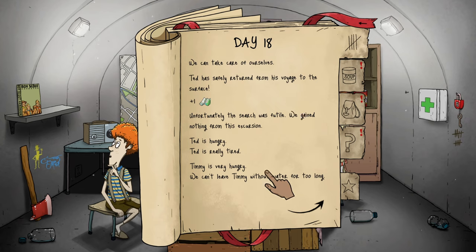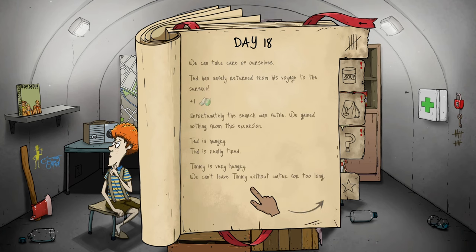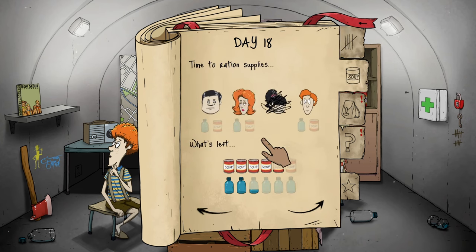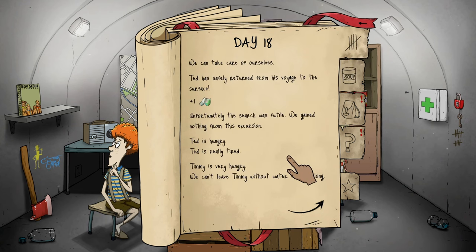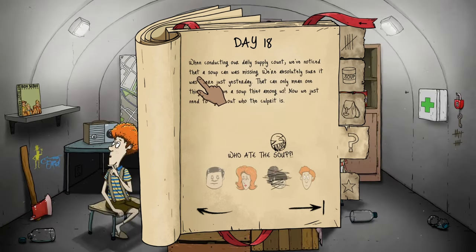Ted has safely returned from his voyage to the surface — and we got nothing. Ted is hungry, really tired, Timmy's very hungry, we can't leave Timmy without water for too long. They're thirsty so we're giving them water tomorrow. I can't believe we got nothing from that trip. Ted is just a little hungry, which is weird. Then when conducting our daily supply count, we noticed a soup can was missing — we have a thief among us!